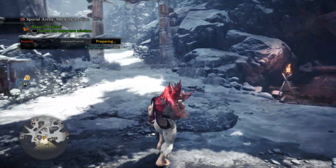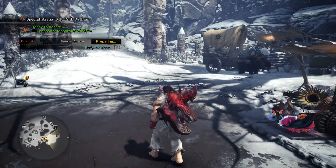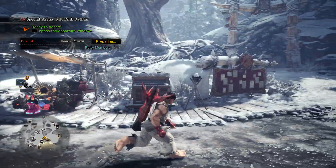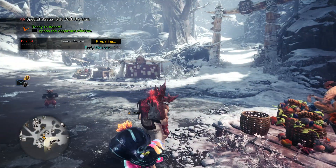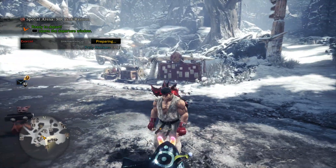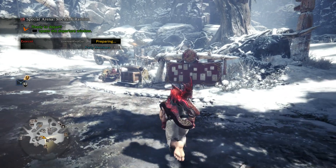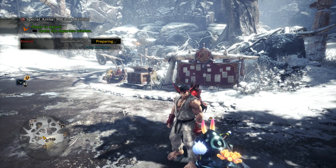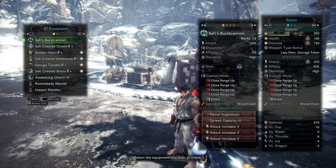This is my quick build for the heavy bowgun spread version. There are not too many ways to build this weapon if you want to go for pure damage. I actually made a video just before starting this trying to explain why Resentment wasn't that good, only to realize that Resentment is pretty good — so I've come back to start again.